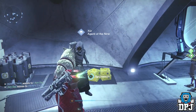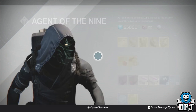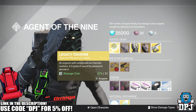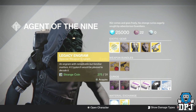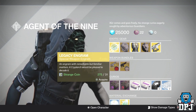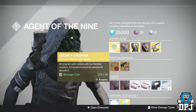So let's check out what he has this week. He's brought a special Legacy Engram, so purchase this if you want year one special weapons. It'll cost you 31 strange coins. Do not purchase this expecting to get a year two or year three weapon because that just ain't going to happen — year one strictly.